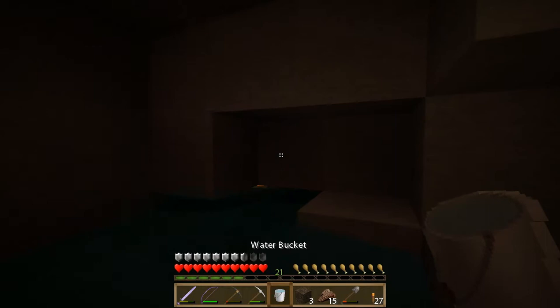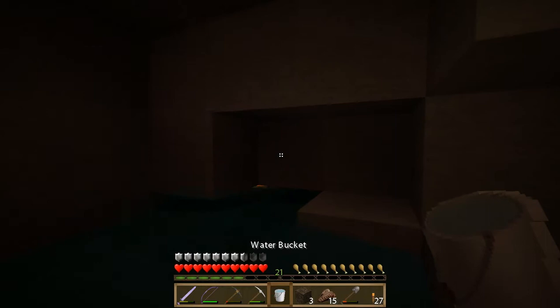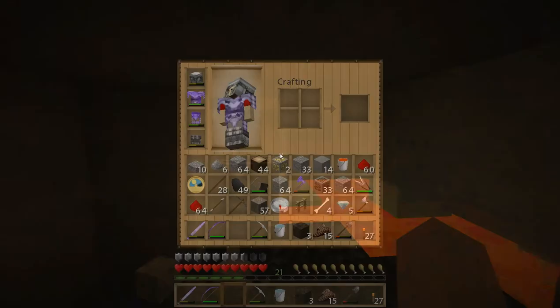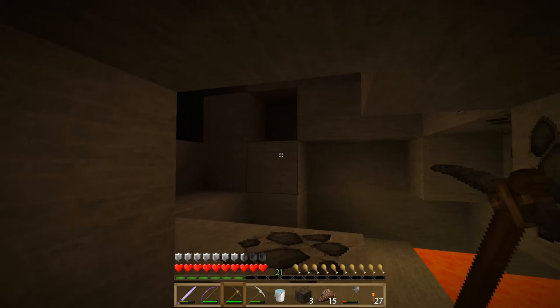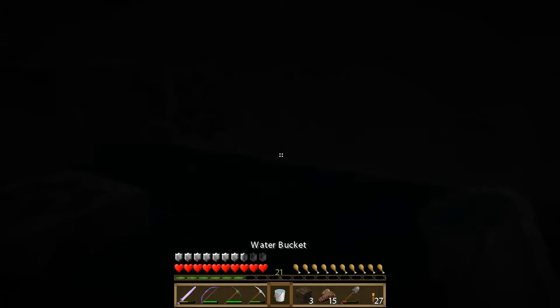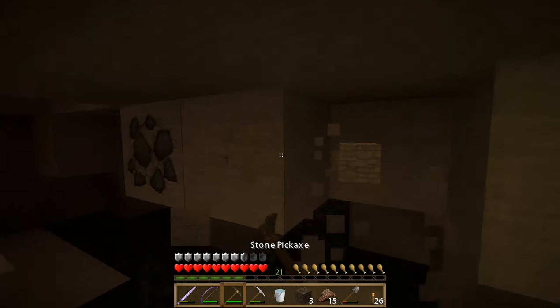We can hear some bad guys, and this is the type of area that I like to investigate — these areas that are like lava with one block showing — because I usually find some pretty cool stuff close to the lava. That's why I knock around these blocks a little bit and see if there's something hiding just on the other side of them. We'll keep using our water bucket to clear the way and then go back and relight with torches.